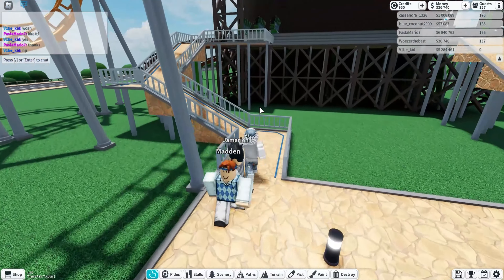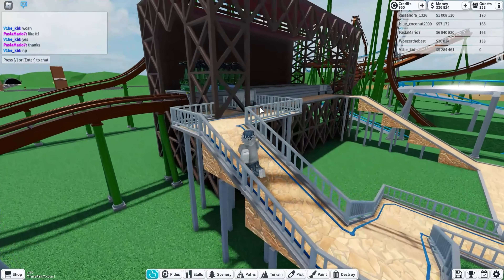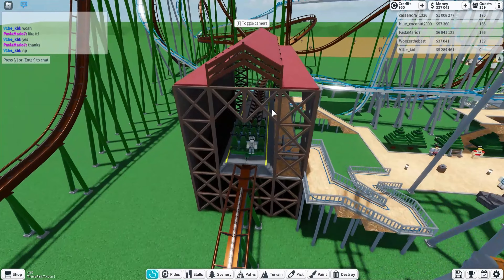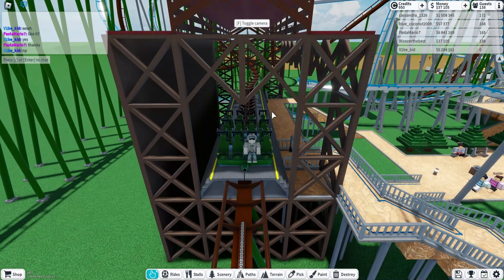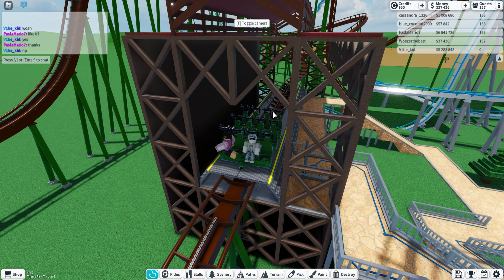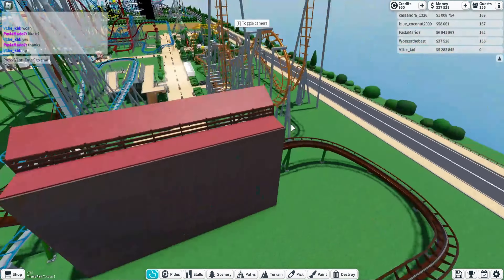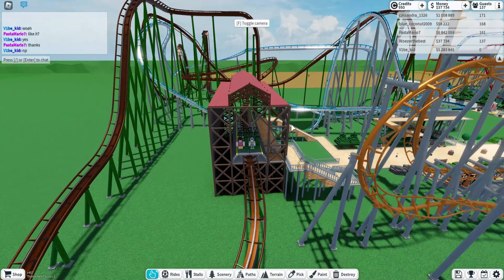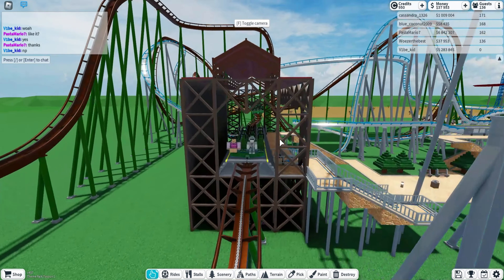Over here this ride actually kind of looks like Yukon Striker - I was trying to make Yukon Striker. It doesn't really look like it but it has most of the same inversions as the real ride, because while I was making this I was watching a video showing how it goes. My version has like three or four inversions - I think it's three.